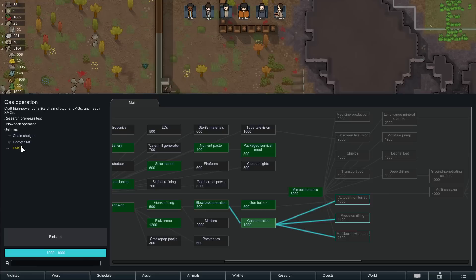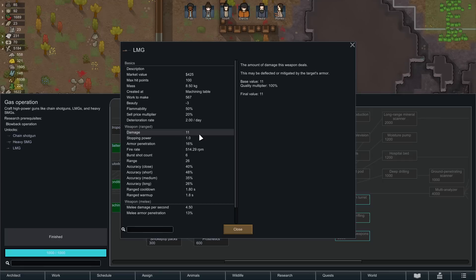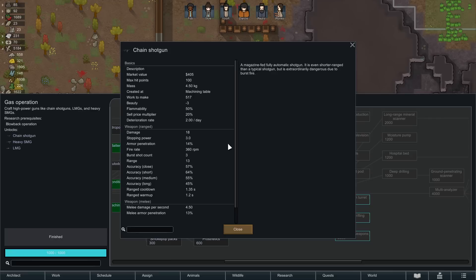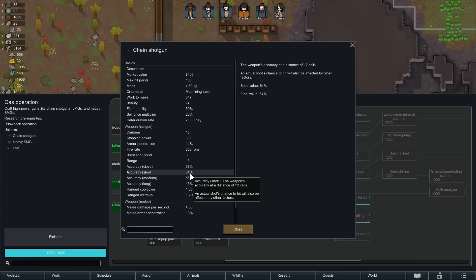We almost want to optimize around an engagement range of 12 tiles for the heavy SMG. We should also talk about the light machine gun — 11 damage, fires six bullets at a time, fires extraordinarily fast, huge spray of bullets. Not terribly accurate but when you're firing that many bullets you don't have to be super accurate. And a shout out to the chain shotgun — massive 18 damage per bullet, three-round burst, same fire rate as the heavy SMG, so 50% more damage per bullet.